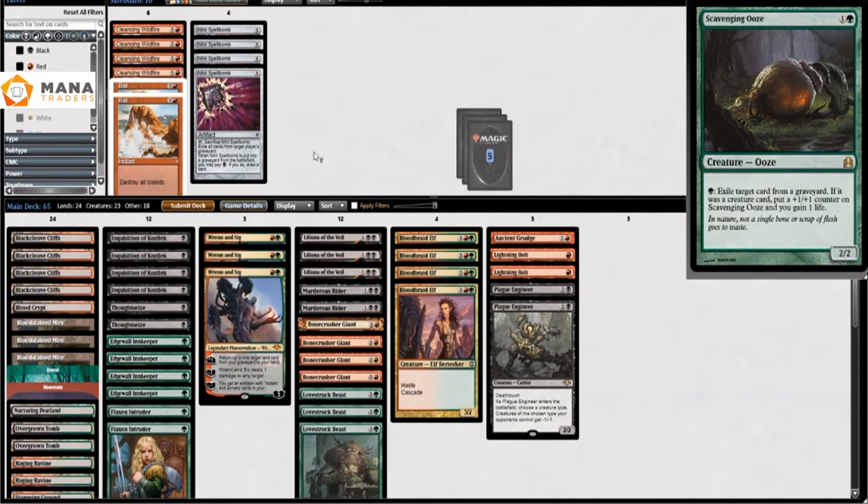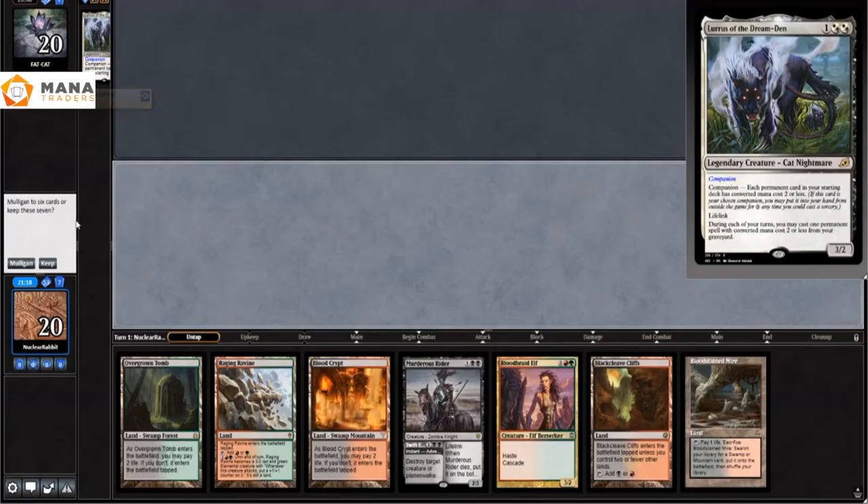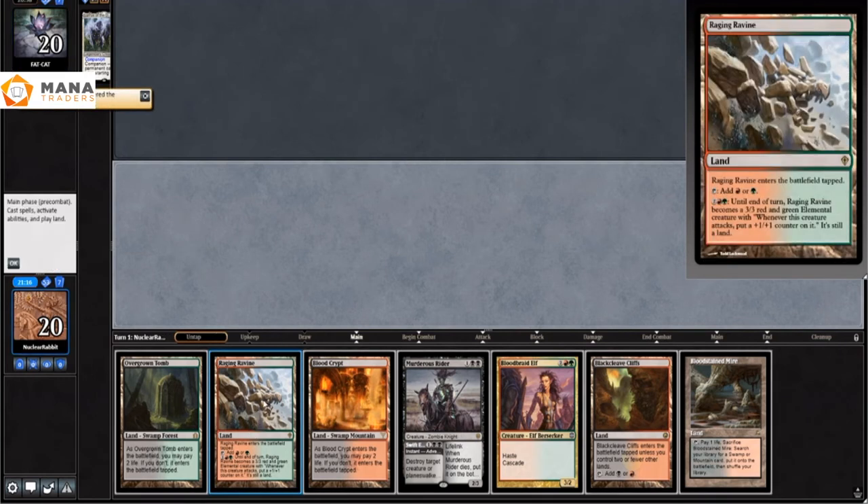For the sideboard we bring in some blockers, more removal, and an Ancient Grudge, and cut some stuff that's too slow for this matchup. We start our hand off with Raging Ravine and keep it because we have a removal spell.